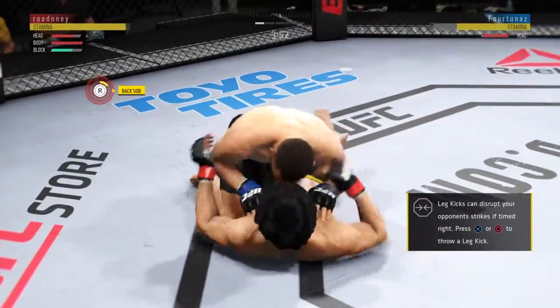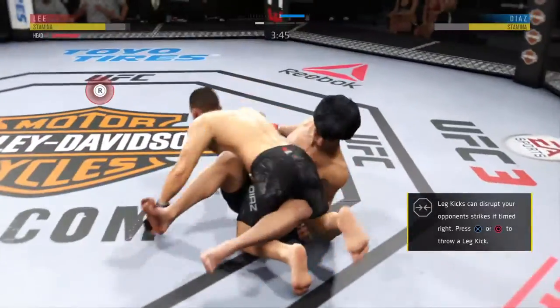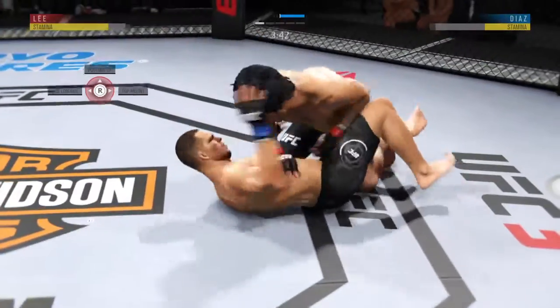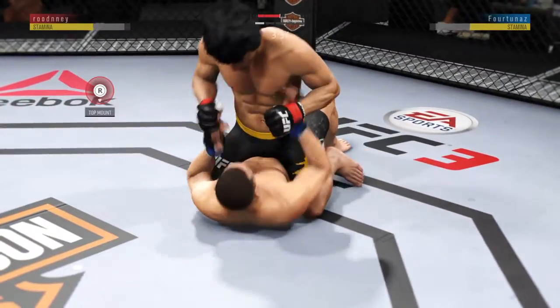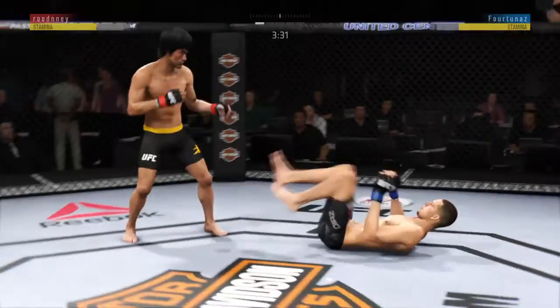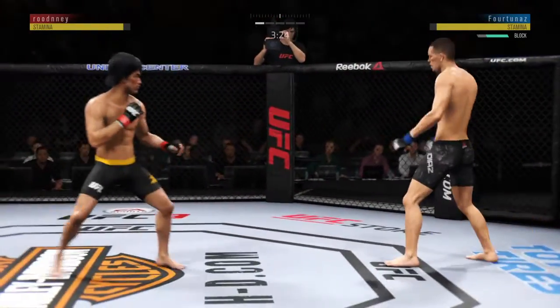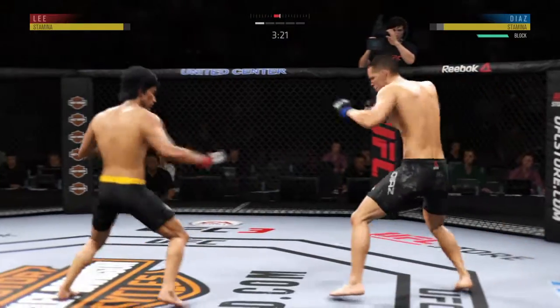Both guys have been hurt in this first round. Tries to pass, but can't. Hits the reversal, and now in half guard. So he just decides to get up here. Switching stances here.